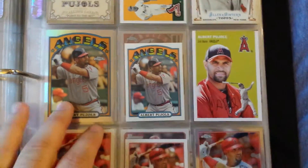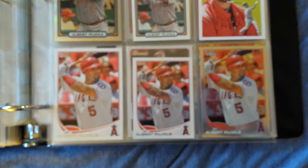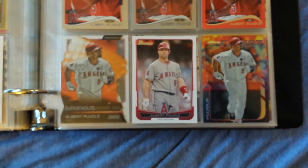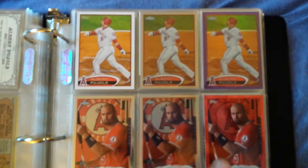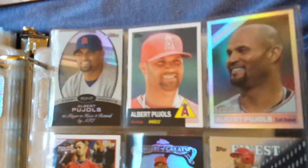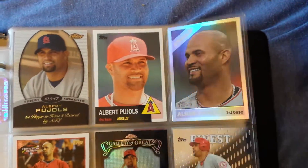Got some die cuts down here — these are fun. A couple refractors and Bowman Platinum, another Bowman or Prestige Platinum, and a purple refractor there. There's an '74 or '75 reprint — I don't remember the exact year but I like those cards. Luminous, Finest — I like these cards for Albert Pujols just because he's in his red jersey usually. Purple refractor chrome, the base Milestones, or Finest Moments refractor, and this is a Topps Heritage refractor.